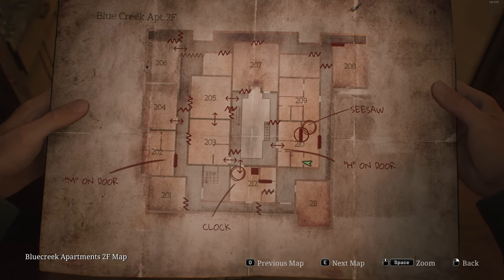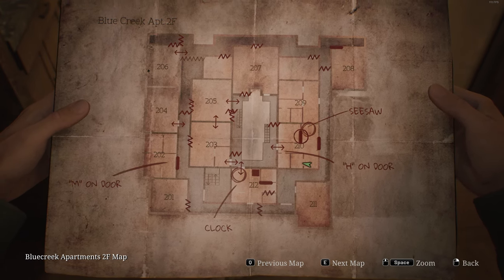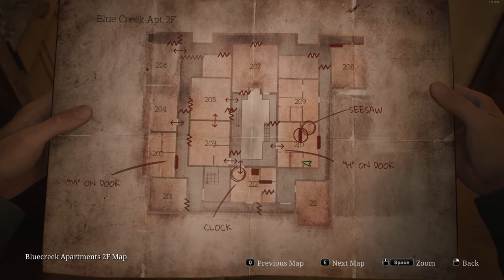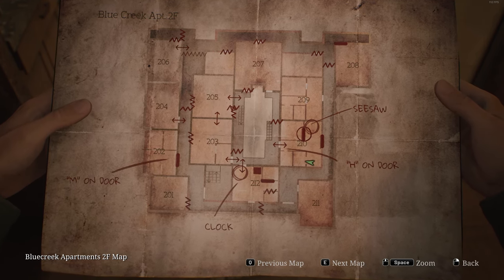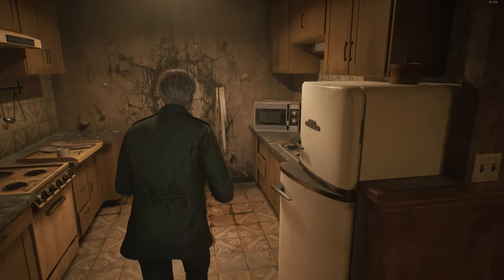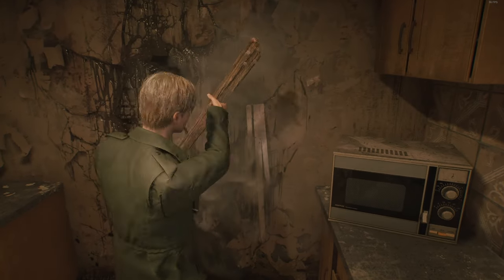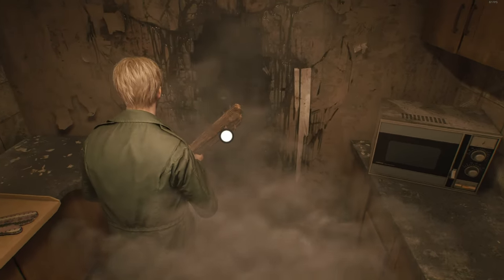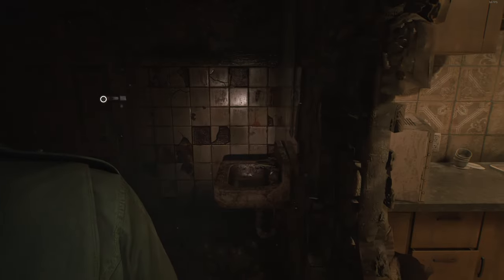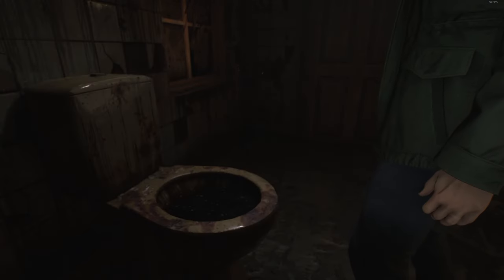We have no key for this door. There is a seesaw here — curious. I'm sure we're gonna find something to stick on that seesaw a little bit later on. Let's try and think about this. We need to get the key from there. Let's not overlook the elephant in the room for too long. Let's have a little smash through here and see what we can find.